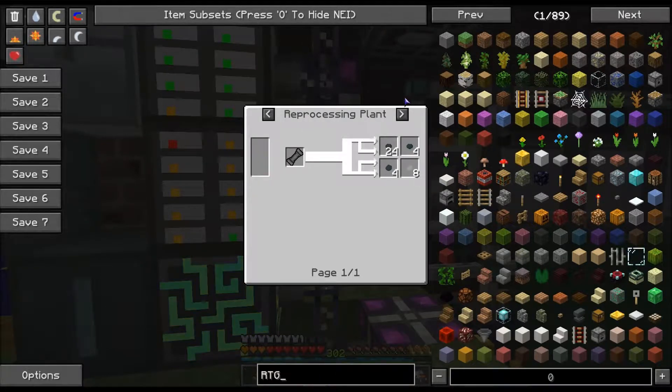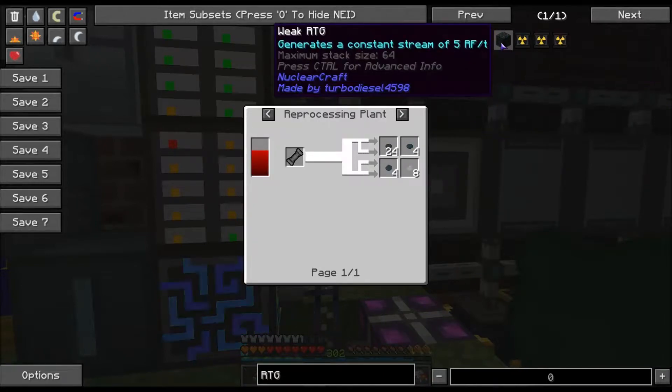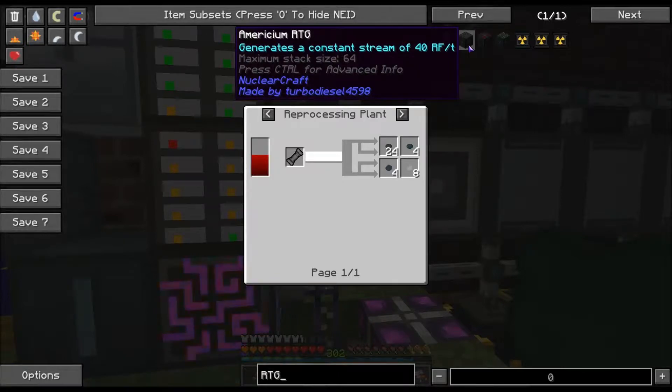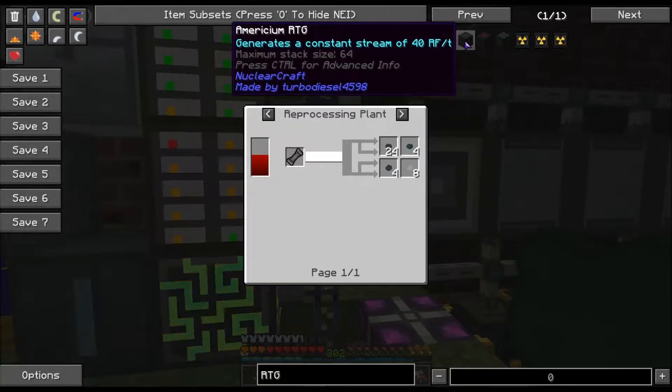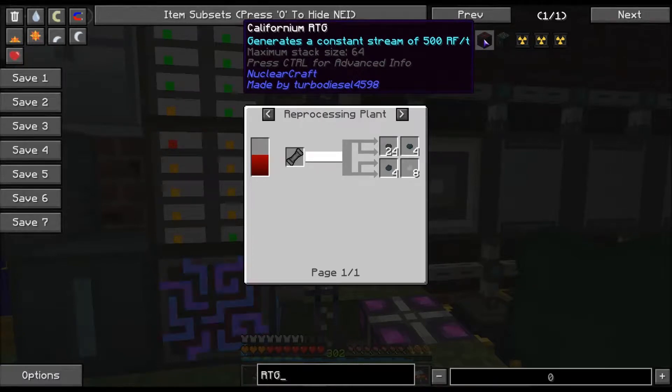If we look at RTG and wait for NEI to catch up — so this is the one we made: 5 RF per tick. The next one up is americium, which generates 40 RF per tick. The next one up is the plutonium RTG, which generates 100 RF per tick. And the californium generates 500 RF per tick.